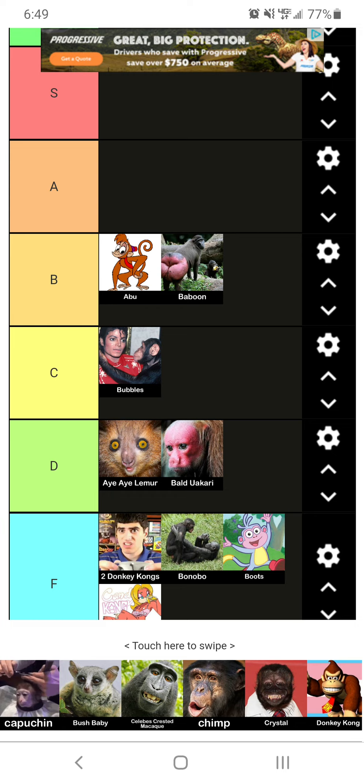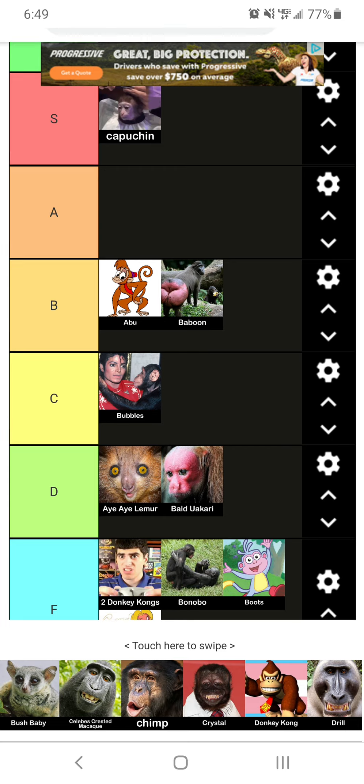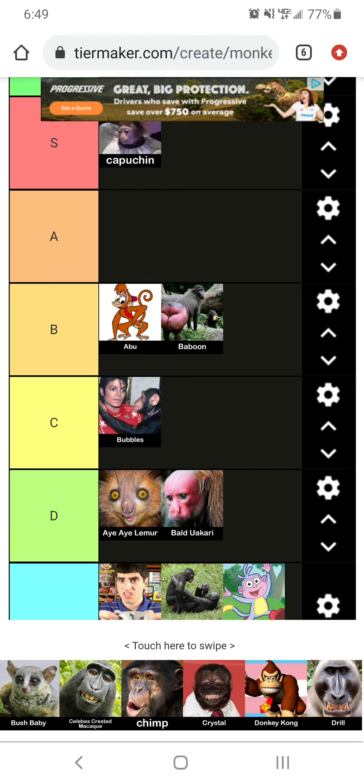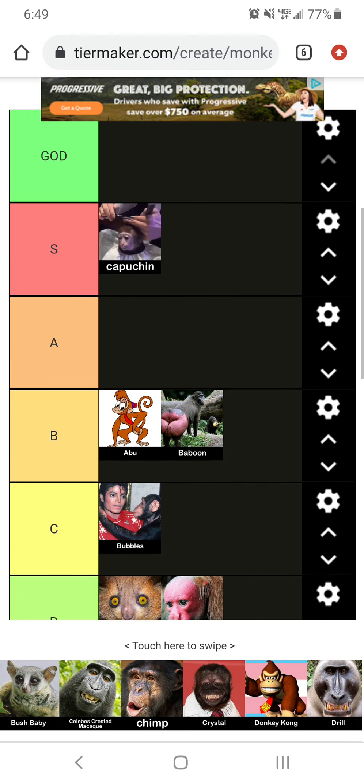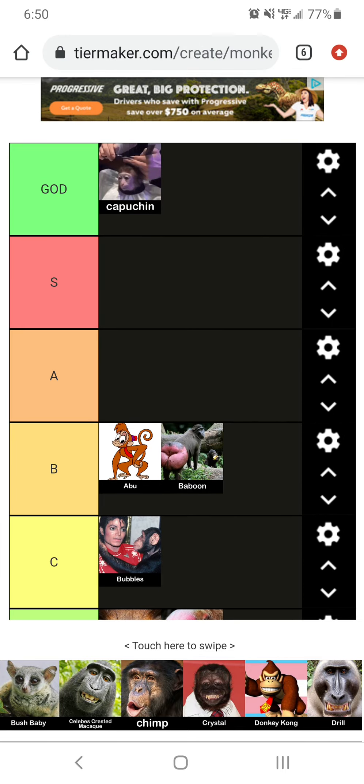Oh! We can't, we can't. This is the legendary Capuchin — sorry if I'm not pronouncing that. That's easily S tier. Easily. His haircut — I don't know where he gets it done, but it's amazing. Actually, you know what? God tier. God tier.